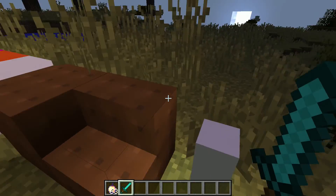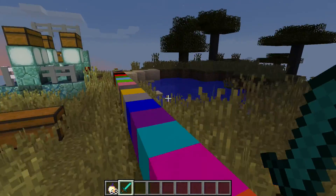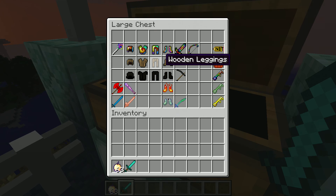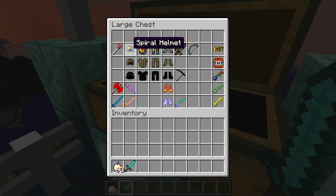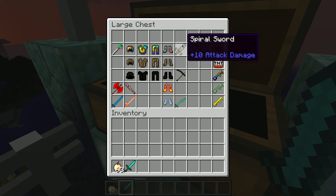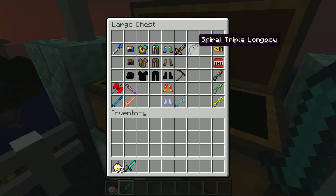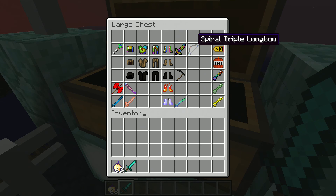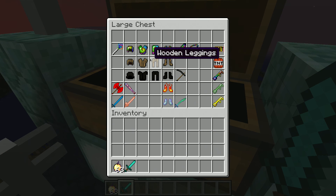These are the new cool looking fences. If we dive in here we've got some new armor: the spiral helmet, spiral chest plate, spiral leggings, and spiral boots. We also have a spiral sword, a spiral triple long bow, and the spiral demonisher or something like that.